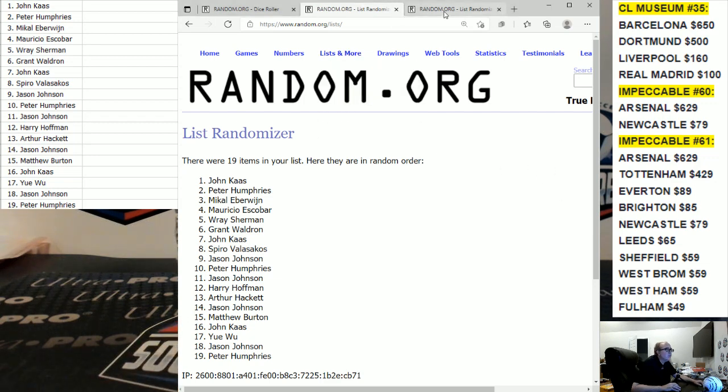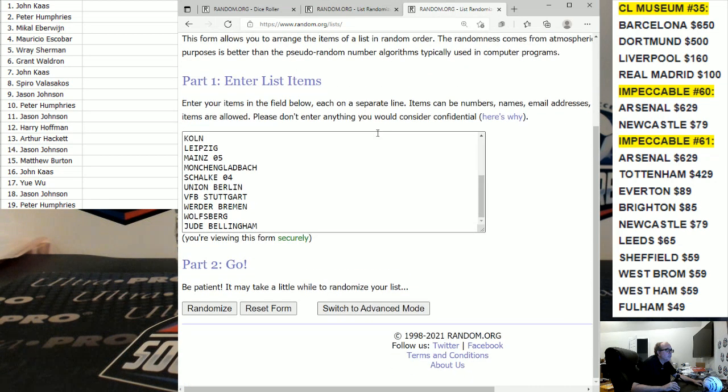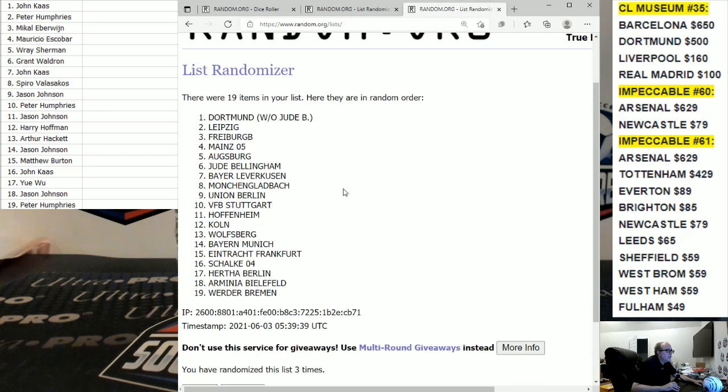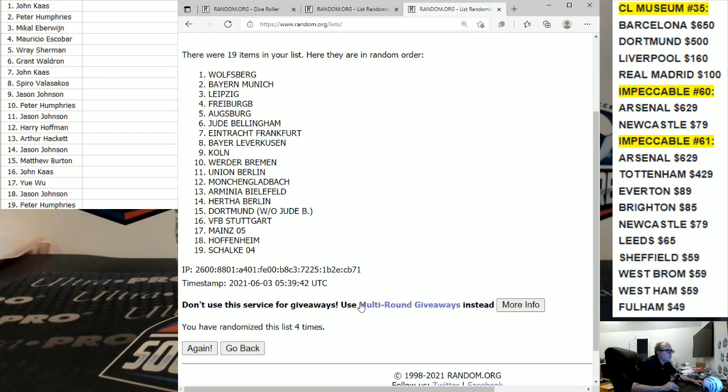Now we're going to go four times on the teams, and then we're going to match them up. Arminia Bielefeld on top and Drew Bellingham on the bottom. We're going four times. One, two, three, fourth and final — four. Wolfsburg on top, Schalke on the bottom on four times.